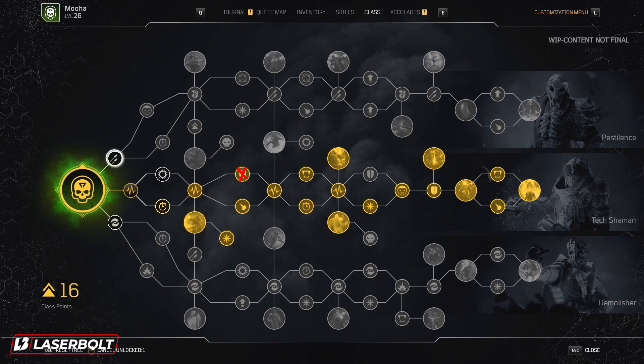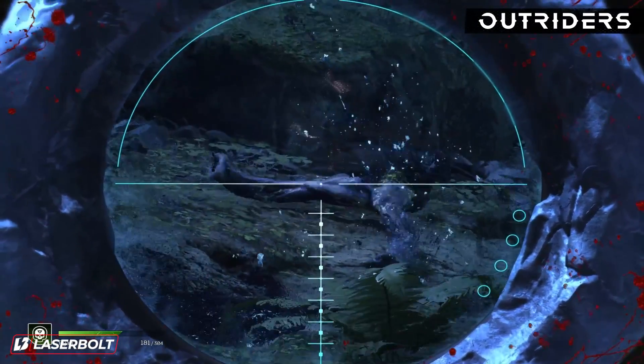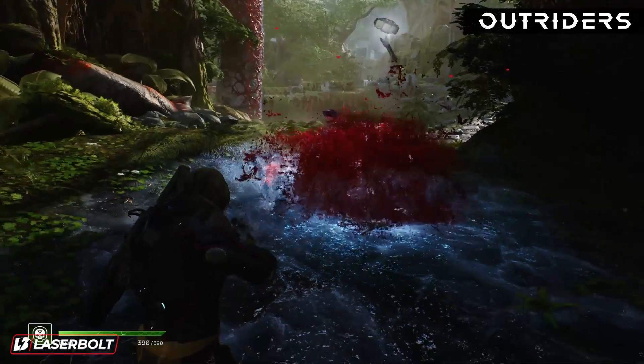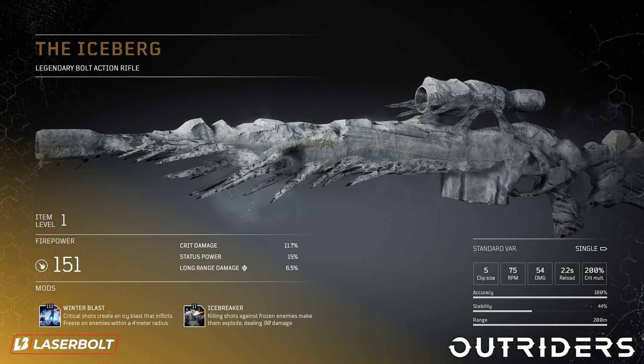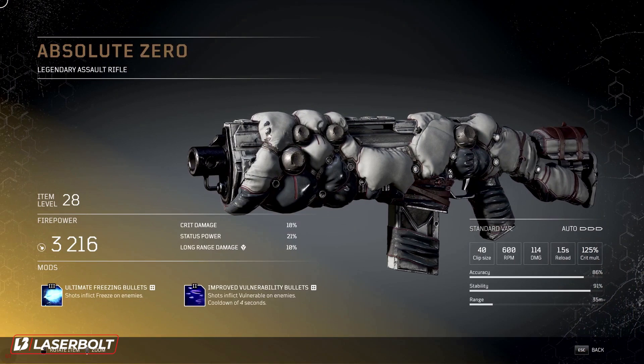Now let's talk about the best weapons for this build. What's better than multiple freeze mechanics combined with weapons that also apply freeze? The two weapons I recommend are the Iceberg Sniper Rifle — I have a full breakdown on my channel — which comes with a mod called Winter Blast. Critical shots create an icy blast that inflicts freeze on enemies within a four-meter radius. The other is Absolute Zero, an assault rifle also covered on my channel, which comes with a mod called Ultimate Freeze Bullets — everything you shoot inflicts freeze on every enemy hit. Really powerful and OP.